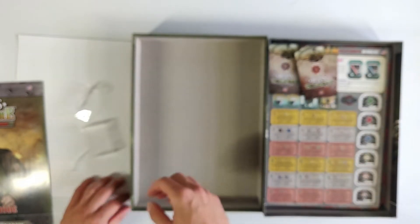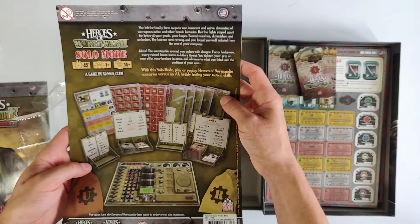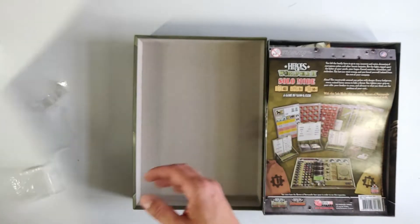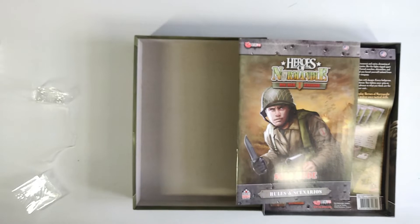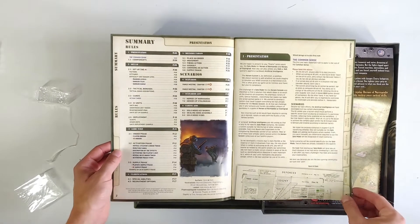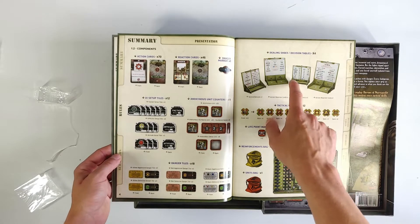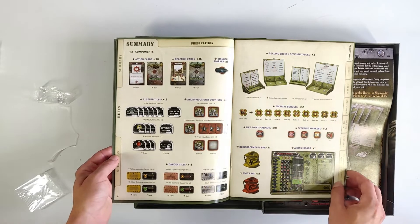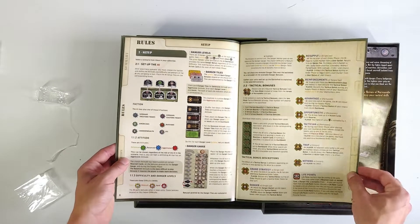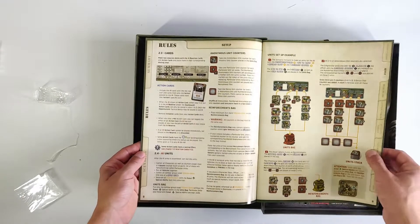We've looked at pretty much everything now besides the rules. Let's take a look. You build up these decision tables — they look really great, really awesome. My first impression just from looking at it, which is of course limited, is that this might be a really great solo expansion.